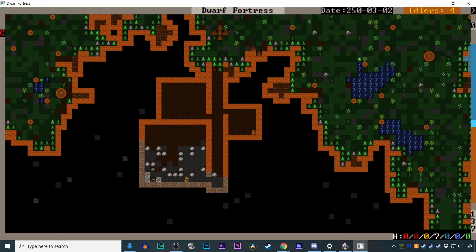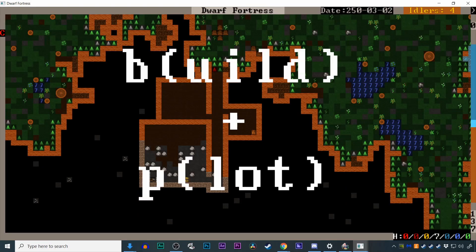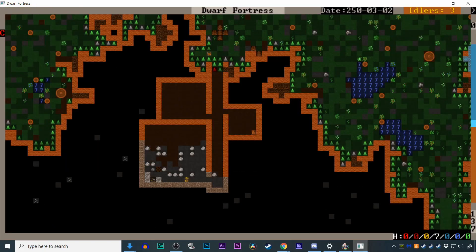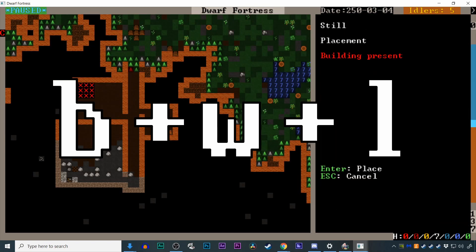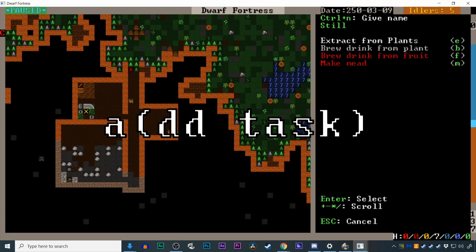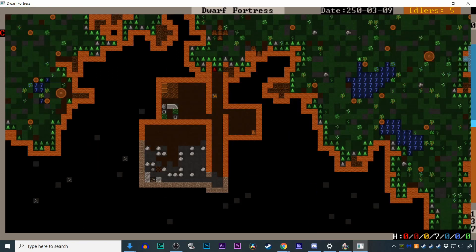Your dwarves don't have anything to eat, but what they really need right now is something to drink. Dwarves will drink water if they have to, but they'd much rather have booze. Press B then P to build a farm plot — size it with U, H, K, and M keys, and move it with the arrow keys. Place your farm in some dirt underground, then use Q to look at it and grow some plump helmets. Now build a Still from the workshop menu. Once construction is finished, select it with Q, hit A to add a new task, pick 'Brew Drink from Plants,' then hit R to have them repeat brewing until they run out of materials.